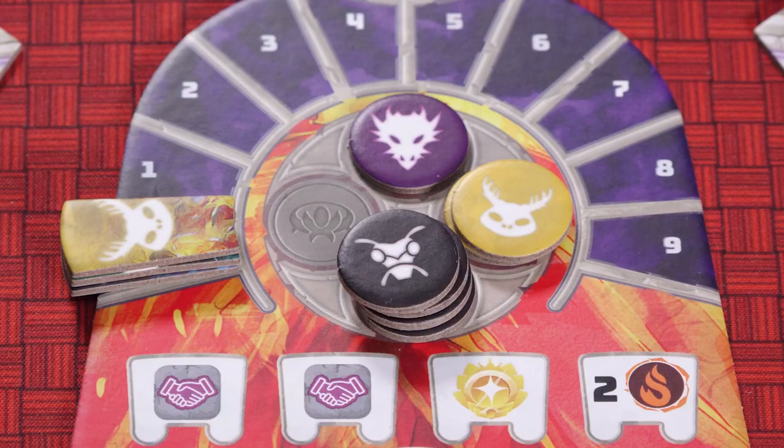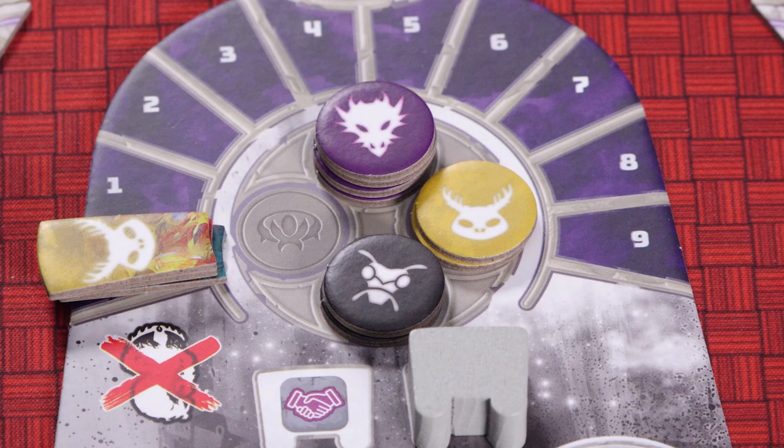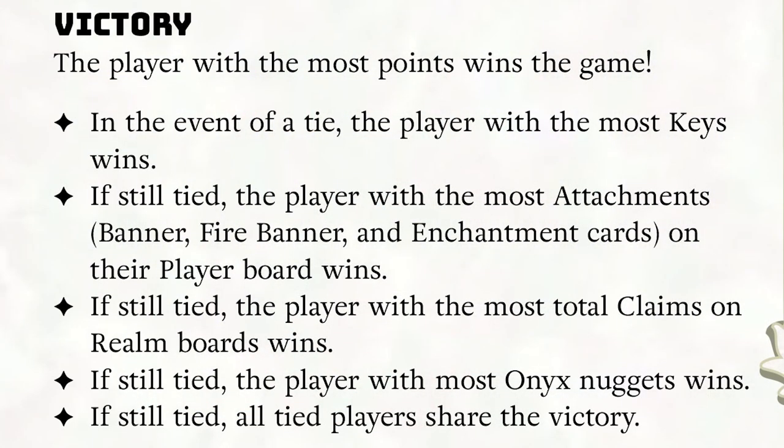The game ends after four rounds. Players gain additional points from claims, keys, element gems, and onyx nuggets. Check each realm separately: the player with the most claims gains 20 points, the player with the second most gains 10 points. If there's a tie for the most, each tied player gains 10 points and there is no second place. If there's a tie for second place when a single player gained 20 points, each player tied for second gets 5 points. You must have one claim in the realm to gain any points. Then count keys: the player with the most keys gains 20 points and second most gains 10 points, using the same tiebreak system. You gain one point for every two element gems you have left, and three points for each onyx nugget. The player with the most points wins, and in case of a tie there are five tiebreak rules in the rulebook.